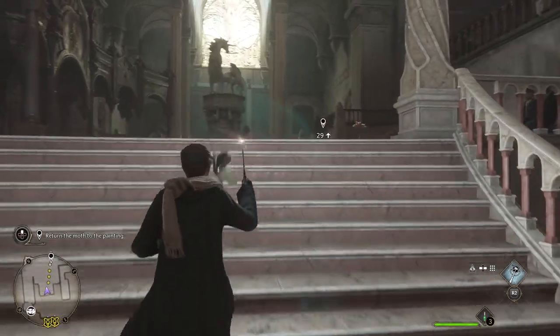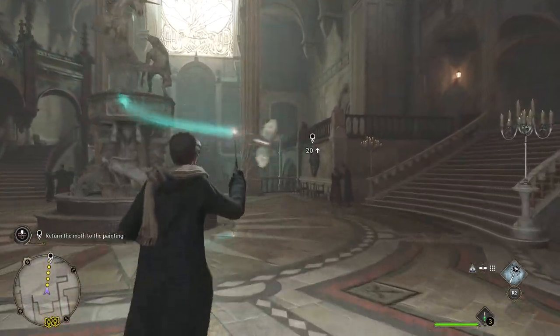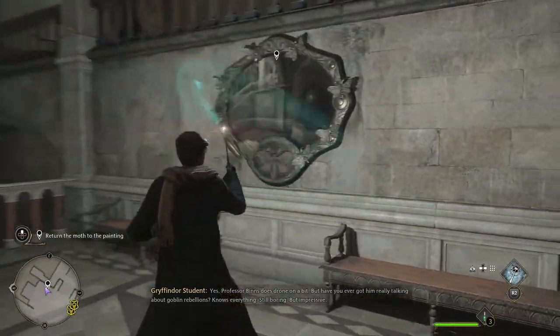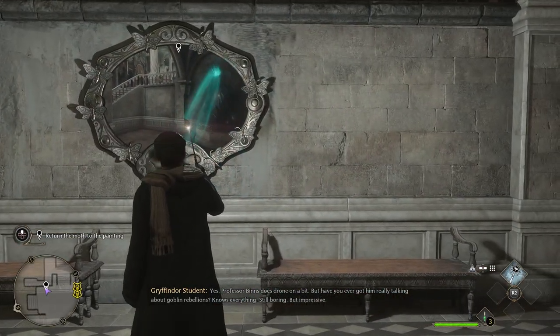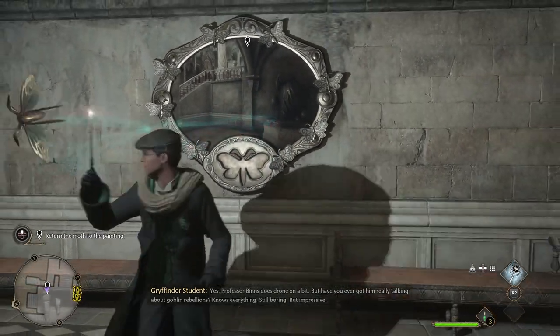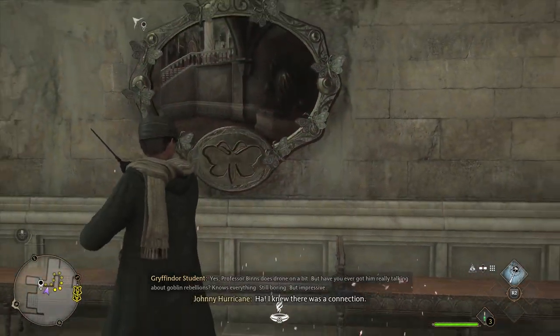Head back up the stairs. Then you can either put it in or use the shoot spell — R2 or right trigger — and that will throw it in.